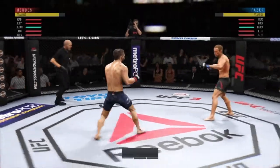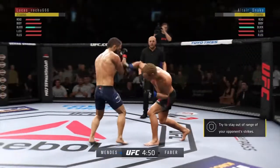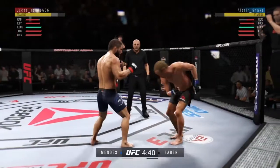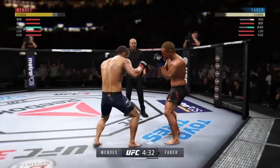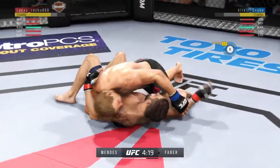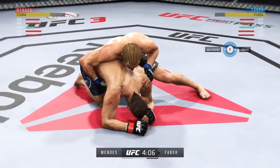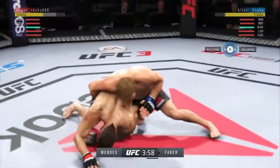Round two underway. Nice punch there by Faber. Left kick to the body. He connects with the punch there. This could be it right here — takedown! Excellent movement and transitions here on the ground, staying busy. Massive hammer fist.